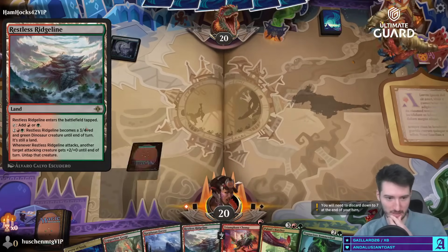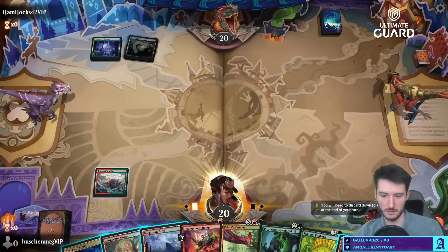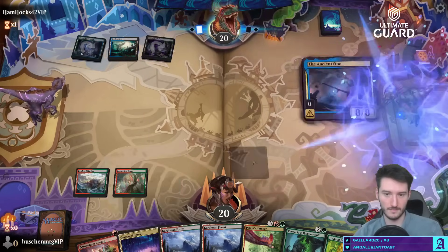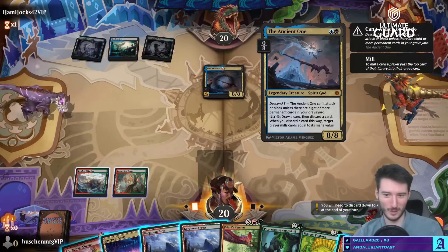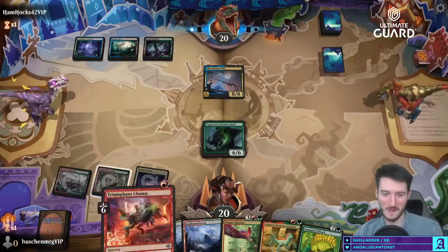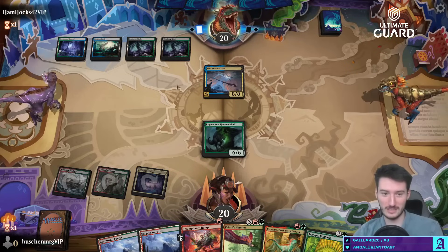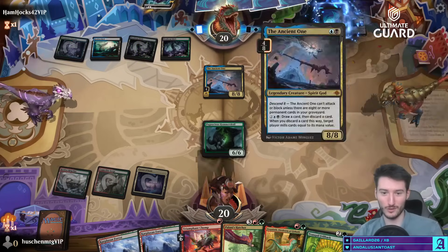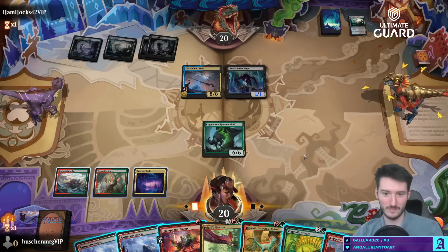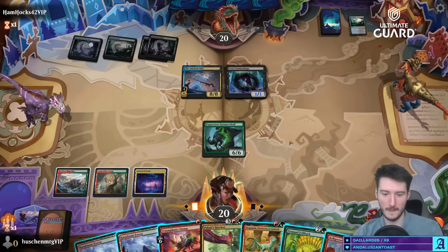This card is quite good — five damage for four mana, and it needs another attacking creature, but that won't be difficult to achieve. Okay, that's a big boy — can't attack or block quite yet, but I can exile the graveyard with the Frillback, so that's going to be big game. I feel like this dino deck is really ridiculous if you can't kill its dinos — if you're not interacting with it, it's quite strong. Opponent has four permanents already. I could just exile the graveyard to kill this one — kind of funny.